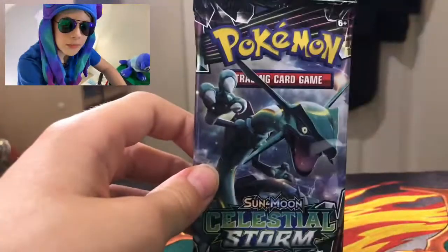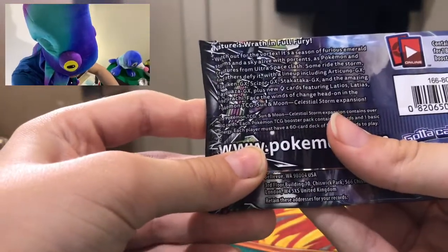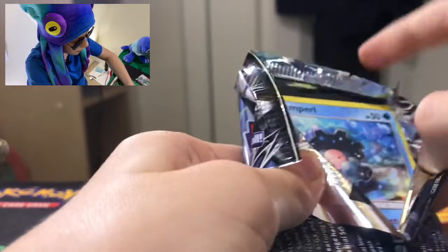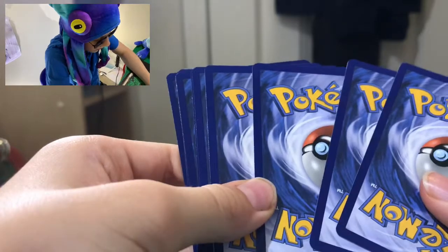Next pack — Celestial Storm. I haven't opened this one in a while, honestly I forgot what's in this set. We got Scizor GX, stack attack GX, Articuno, Blaziken, Rayquaza — oh, and prism stars! Wow, that would be nice, a prism star card. I just like prism stars, they're pretty sick.